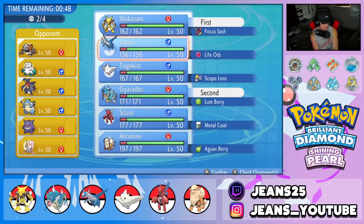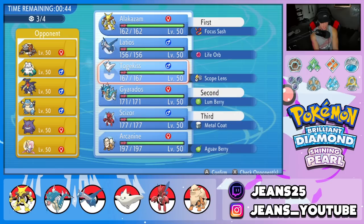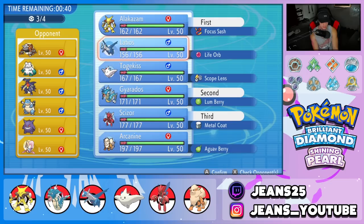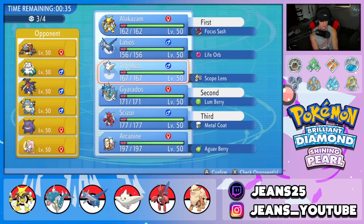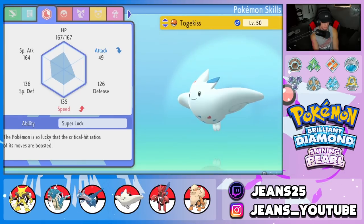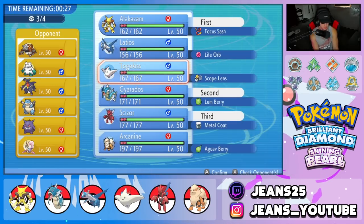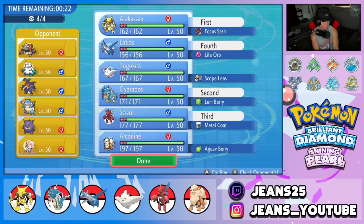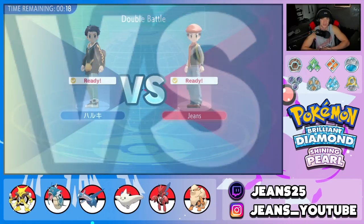I definitely want Scizor in the back end. I'm leaning towards Togekiss or Latios — Latios with tailwind could come up clutch. Togekiss just seems nice but we're gonna lock in Latios and run this battle to grab the win in Battle 1. Cresselia is always a problem — hopefully he doesn't lead it.